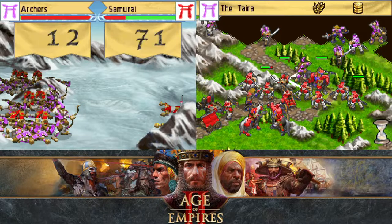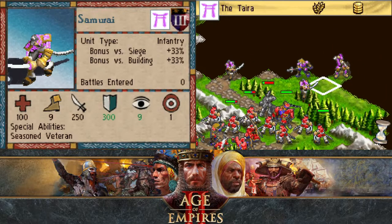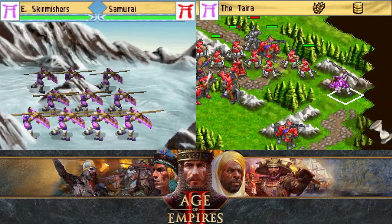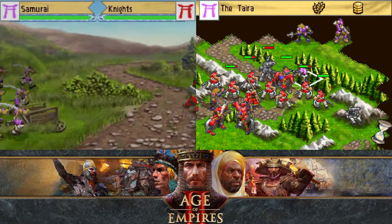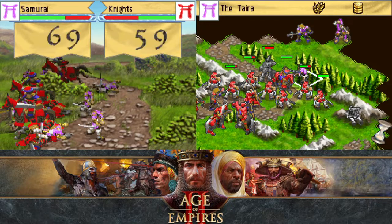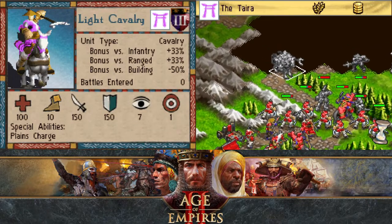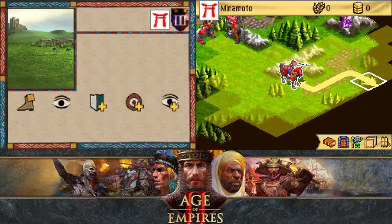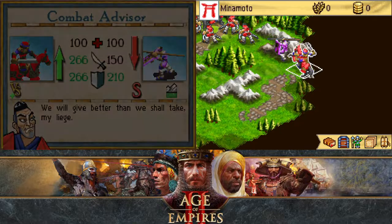For some reason their archer attacked in melee range — I love the AI. They're brilliant; they're truly aware of what they're doing. Knights with Plains Charge one-shot scouts if both are at full HP — very good information to have.